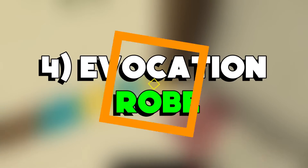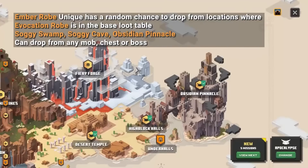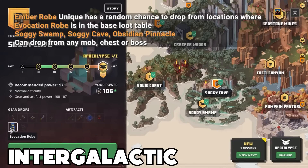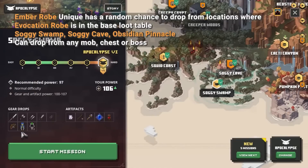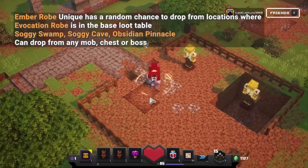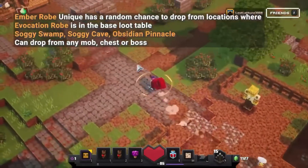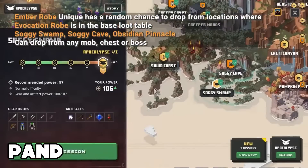Number 4: Evocation Robe. Not only does this armor set look intergalactic and interesting, but it is also one of the more notable armor sets to find. It provides a reduction to the artifact cooldown, similar to the Wolf Armor set, and also gives a movement speed aura, affecting how quickly the player wearing the robe can move. It can be found in the Soggy Swamp, Soggy Cave, Obsidian Pinnacle, and Panda Plateau.